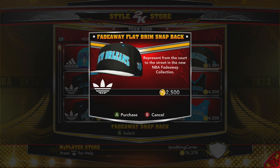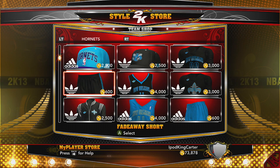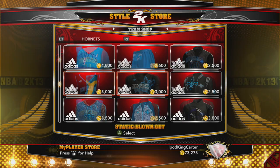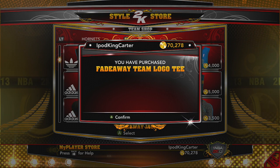You guys can already see from here, I'm copping this New Orleans gear, which means I'm going for the number one pick. I ain't got no fear in my heart — I'm going to the rookie showcase, one and done, see if I can get this number one draft pick. If I don't go number one, then I've spent all this cash, all this VC, for nothing. But all I can say is I got faith.